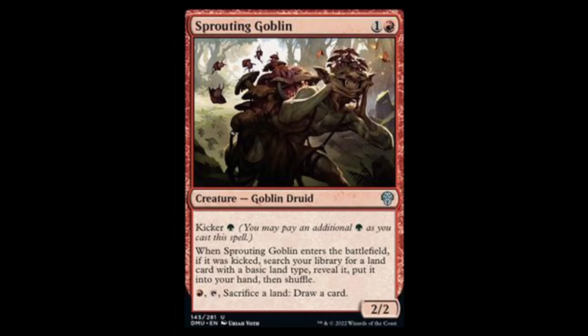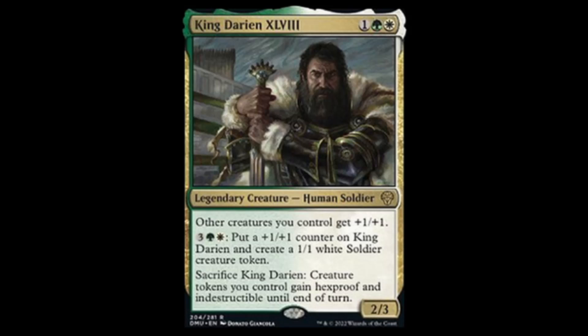Next we have King Durin — white, green, and one for a 2/3. Other creatures you control get plus one plus one, making it a super lord. For white, green, and three, you can put a plus one plus one counter on King Durin and create a 1/1 white soldier creature token. When you sacrifice King Durin, creature tokens you control gain hexproof and indestructible until end of turn. This looks like a powerhouse card for standard and commander, and maybe pioneer. It is a human, so it could fit in a human deck.